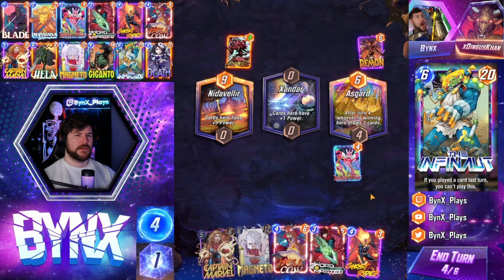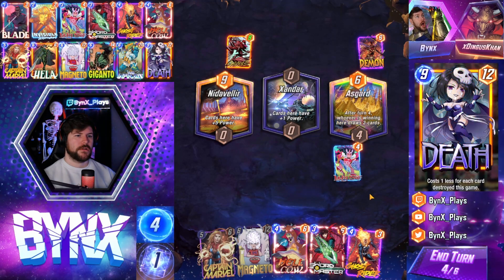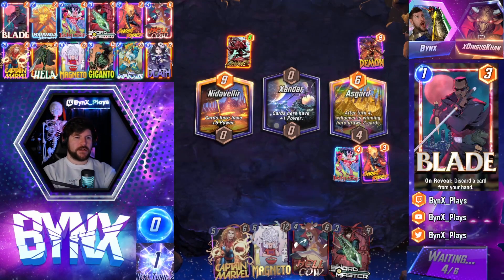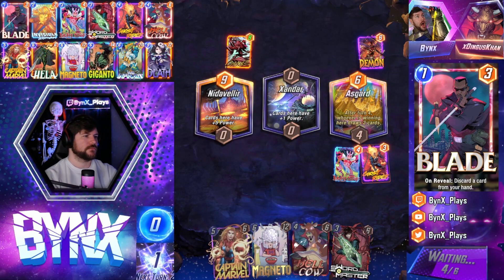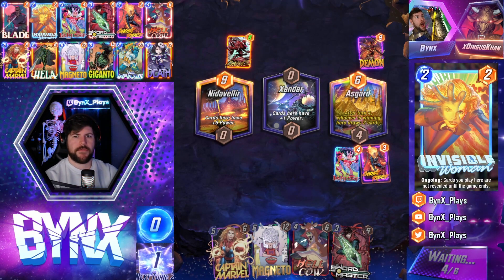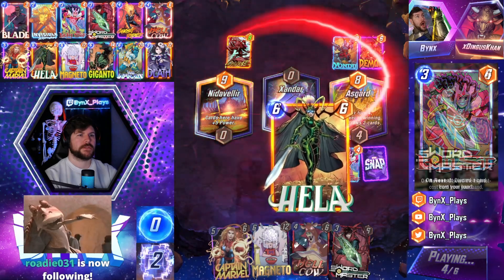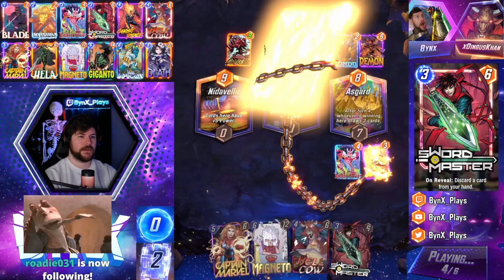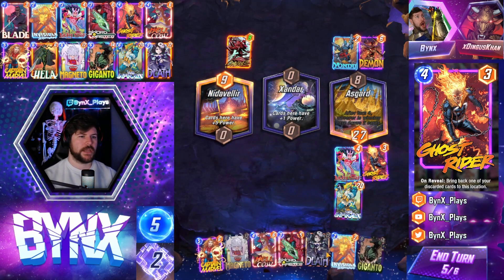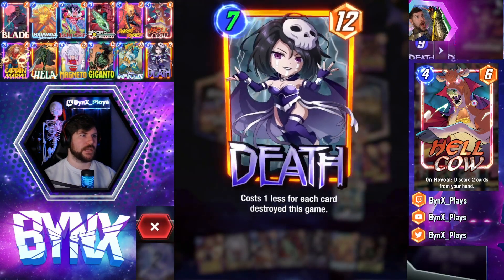We just hope we don't draw Hela here. We might just Ghost Rider to get it. Ghost Rider pretty much guarantees our Asgard win. We have our Infinite kind of stormed down here, we're always winning Asgard. Our opponent's probably going to invest as well. They got our Hela, but that's fine — that makes the Ghost Rider much better. We might even get our Death active. If they try Death Wave stuff, we just have Death in the deck — it's just a Death Wave counter at the end of the day.